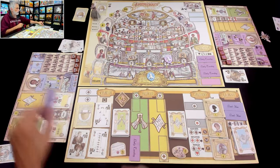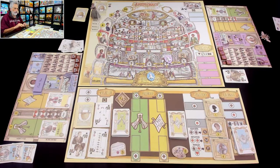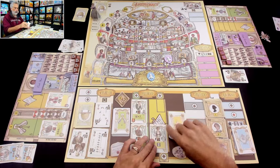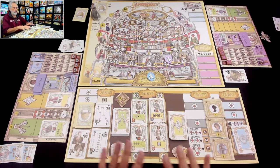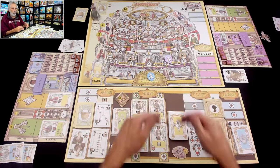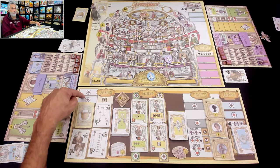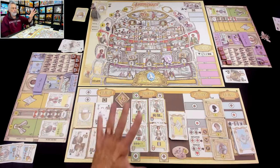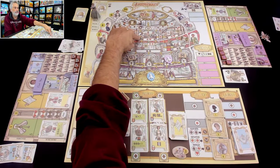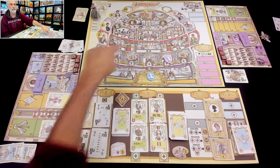Nobody got this socialite — bye. We get our calling cards back. Lord Shay is done in the tea room and ballroom, Lady Tuesday is done in the beehive, and new parliamentarians and socialites come out. By the way, this is the two and solo-player side of the board. If I flipped it over there would be four parliamentarians, four socialites, three gallery opportunities, and three tea room opportunities, but still only two parlor opportunities.